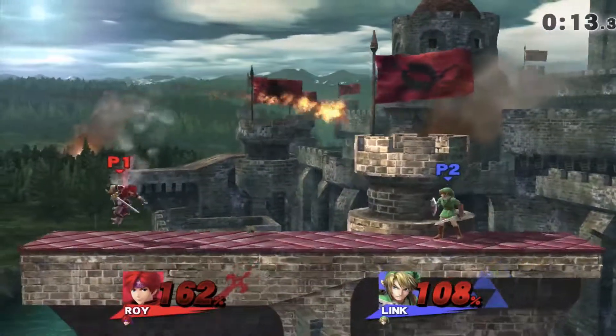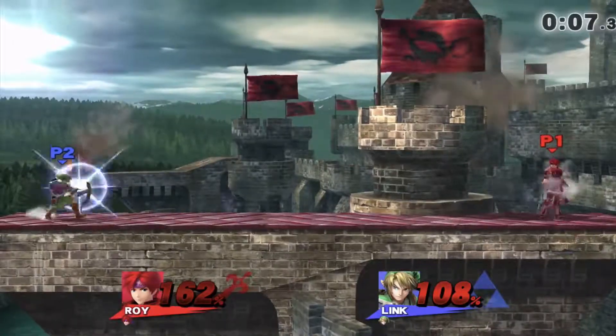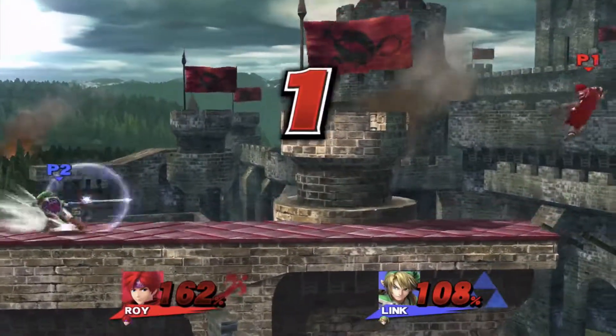They really shortened the sword in this. What they should do is take a little bit of Marth's sword and give it to Roy so that they're even, because Marth has tipper and then Roy has the base of his sword.